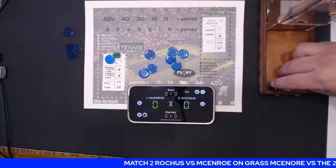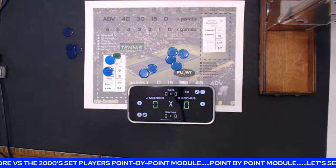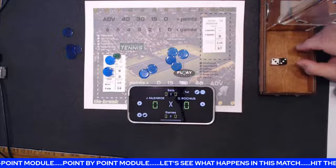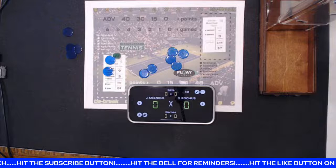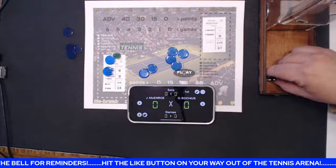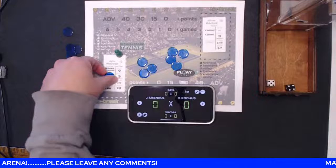First serve of the match is a 7 and endurance, so McEnroe will get another chip. Oliver's return is a 6 — that's doubles, so he gets the return over — reducing McEnroe to a 6 to 9. Mac's going to use one of his chips to go for a winner. It's a 9, doesn't get it, burns the second chip to get it. 15-love, McEnroe.